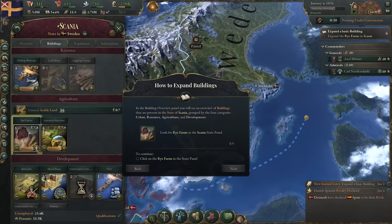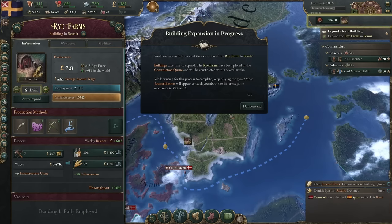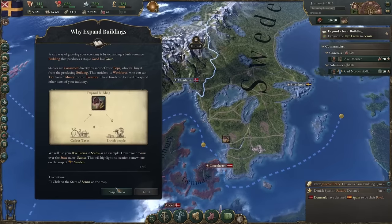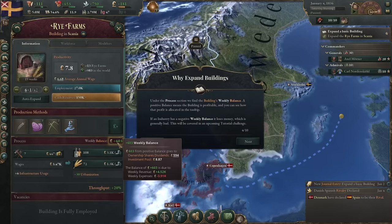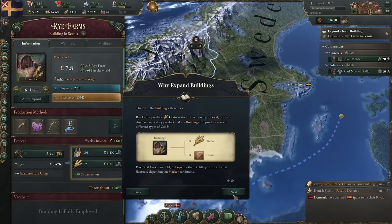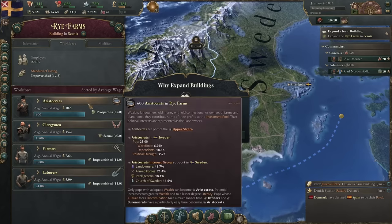The best teaching resources Victoria 3 offers are a nested tooltip system and the ability to select 'tell me how' and 'tell me why' on important game concepts. This is something I'd love to see in more strategy games, since simply explaining what all the buttons do — 'tell me how' — usually doesn't give you a good working idea of when to press them — 'tell me why.' Even with all of that, I would still rank Victoria 3 as one of the hardest Paradox games to learn, more in line with Hearts of Iron than Crusader Kings.